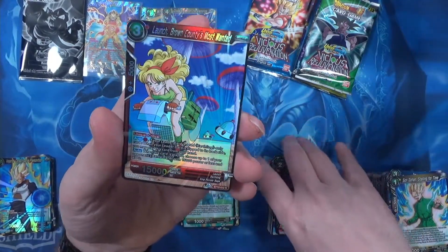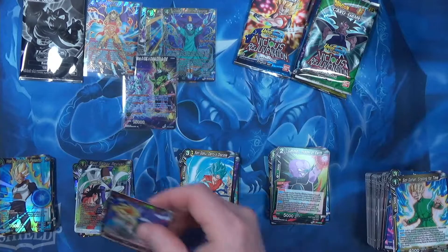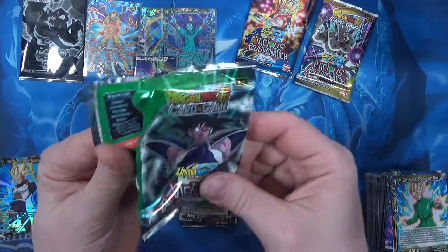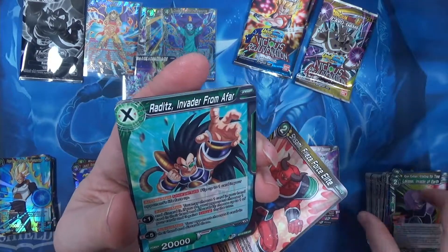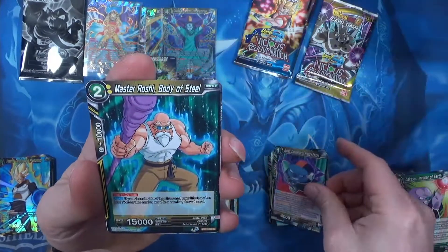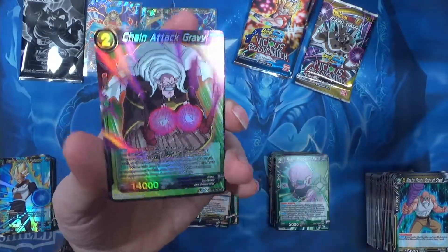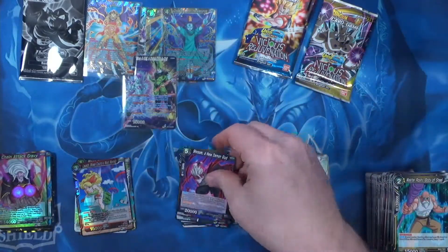Gohan, Brown County's Most Wanted in the hollow, and Sengoku, DD's Disciple, with a rare. This pack feels thick. A Shroom, New Demon God.